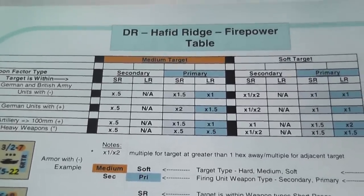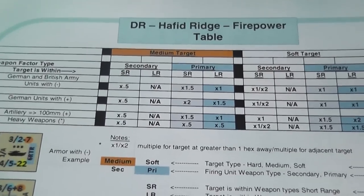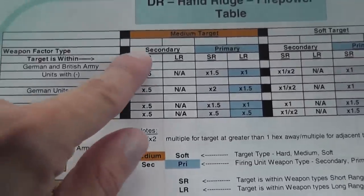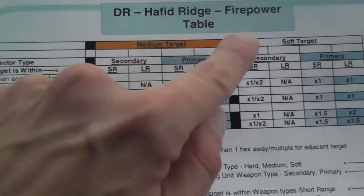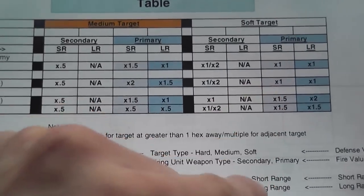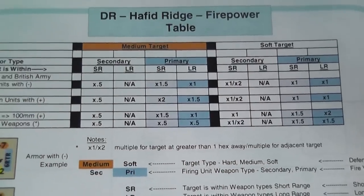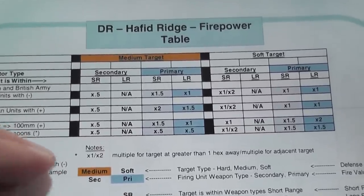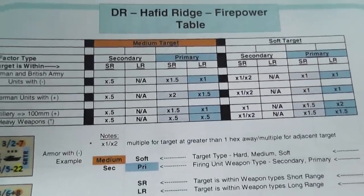Once the operations phase is completed, units adjacent to non-active player units can launch a Close Assault. During combat you have to check if there are modifications that apply to the combat factor — you can combine different units in a single attack, but their combat factor may be modified by the type of unit firing, the weapon being used, whether the weapon is firing at short or long range, and the type of target. So there are quite a lot of modifications — sometimes your weapons will be doubled, sometimes the factor remains the same, sometimes decreased. This is less complicated than it may look, because in this game you don't have many different types of units, and after a turn or two you figure out what modifications apply.